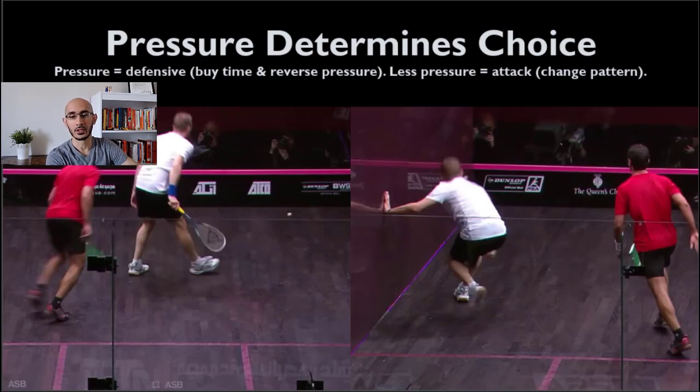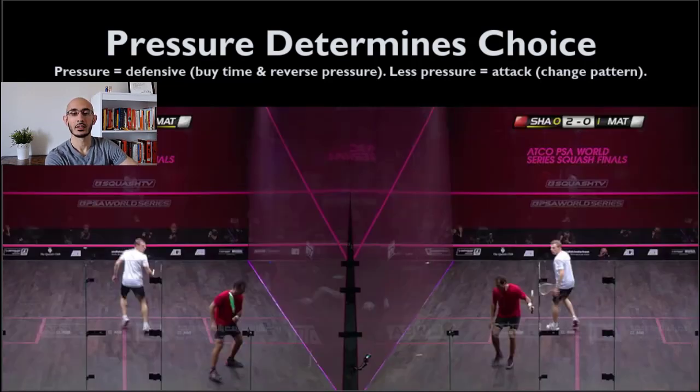In the next sequence, Shabana hits a two-wall attacking boast from the back — changing up the pattern — and then a defensive boast on the right. Nick Matthew is probably expecting Shabana to hit something straight, as Shabana has likely been playing a bunch of straight drives down that right side wall. And all of a sudden he rips this incredible boast — I don't even know how he hit it so accurately from there. You'll see that Nick Matthew's pattern gets thrown off completely.